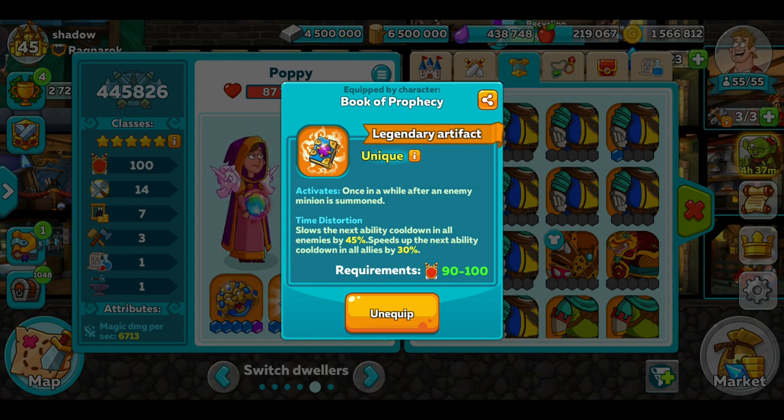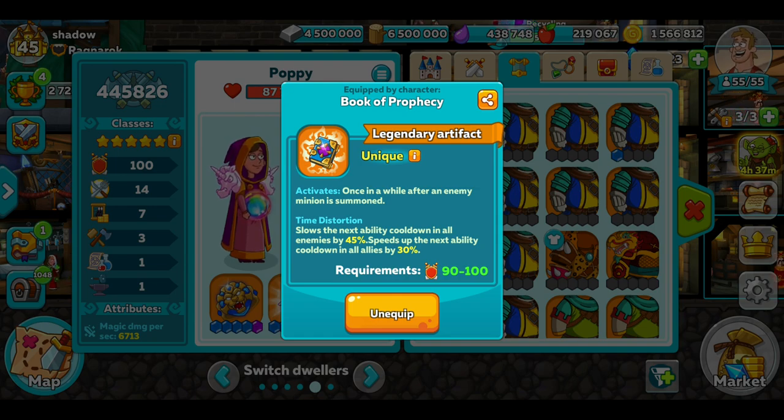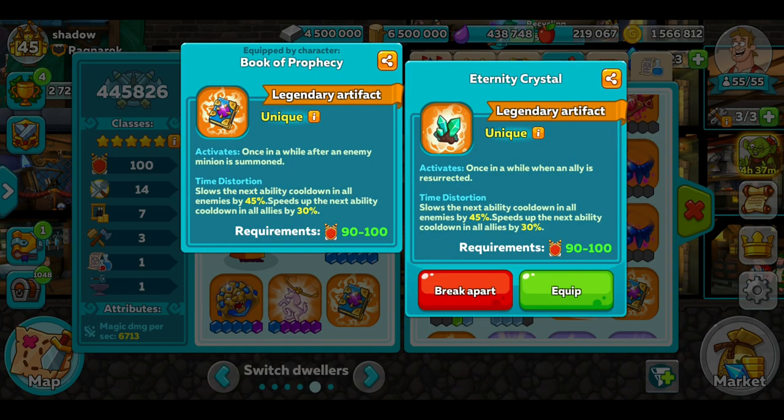So I use the Time Distortion — there are two options: enemy minion summoned or enemy resurrection. There's a big argument about which one's better. I like minion summon because most people at the top level are either running the snail or abysmal summons, and both of those are a minion. So I find if they're running the snail, this one activates fractionally quicker than the resurrection one. I think I've got both — I'll show you which one.